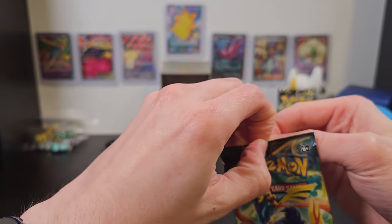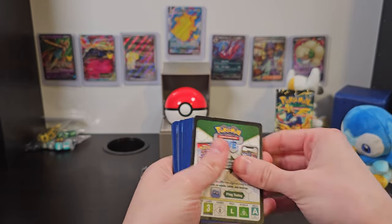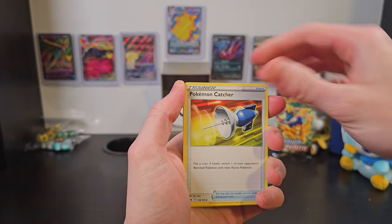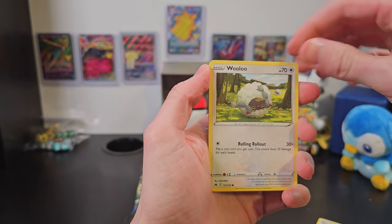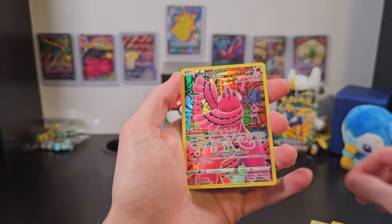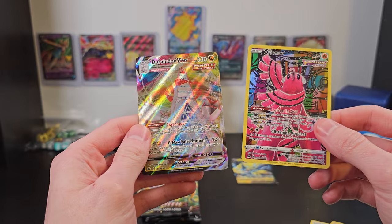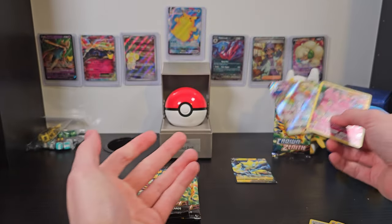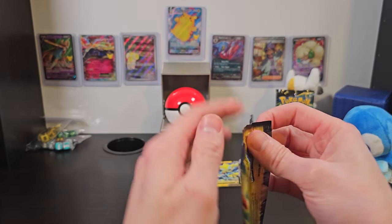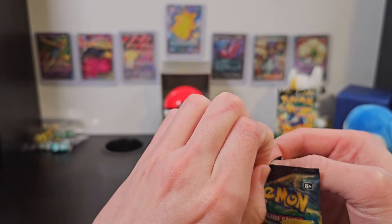Now we're just getting into our third pack, but we're already doing really well for ourselves here. We've got Energy, Pokemon Catcher, Salazzle, Rare Candy, Wooloo, Helioptile, Pancham, Switch, Snorunt, a Full Art Oricorio, and a Duraludon VMAX. This is amazing so far — this is the best Elite Trainer box I've ever opened already, and we're only three packs in. This is absolutely incredible. I've never had good luck with Elite Trainer boxes in the past, but if the rest of the packs keep going like this, who knows? Because so far, this is just insane.